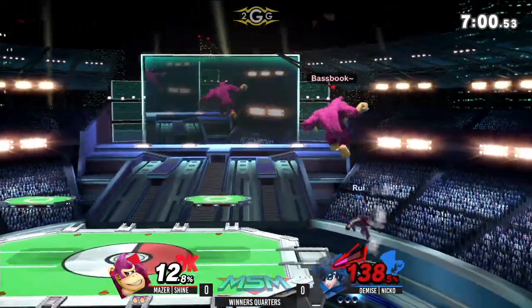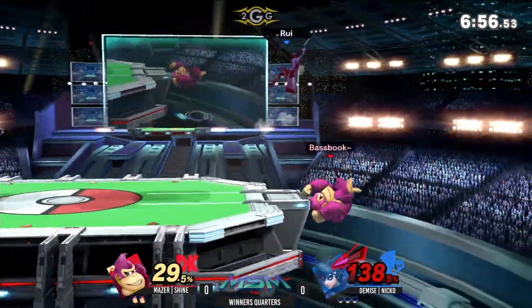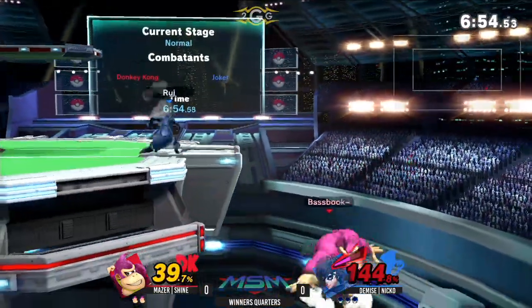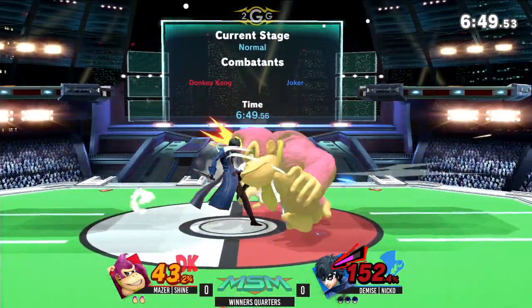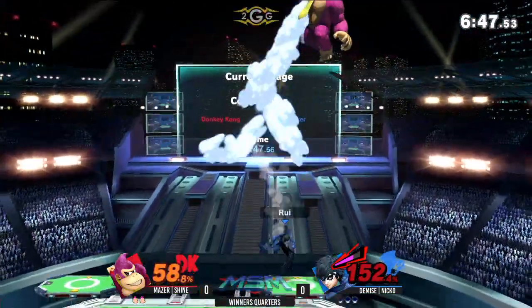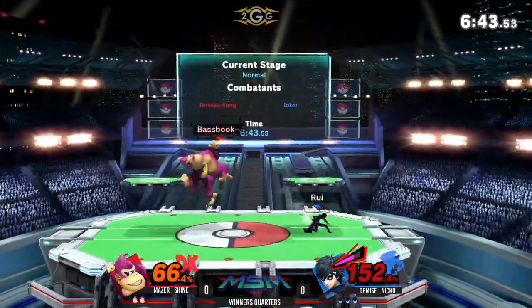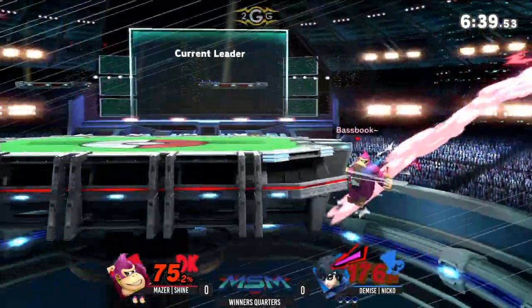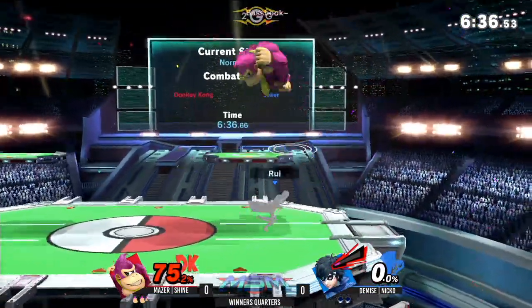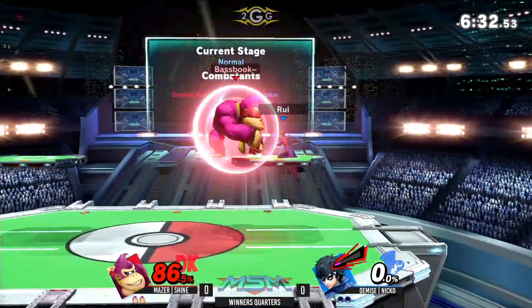We tried to get that grab right there, but DK's gonna retreat to the ledge and come on aggressive. We tried to get the command grab from the standing up B, but gonna get traded. Now we see ledge traps coming out from Niko again, trying to catch a landing with the gun. Finally getting this grab right here, gonna work him up to the top. He wants to get that re-grab combo into something. He waited so long and dipped right down into exactly where Joker was gonna have to recover to, and made sure he got the hit to finally close out that first stock.